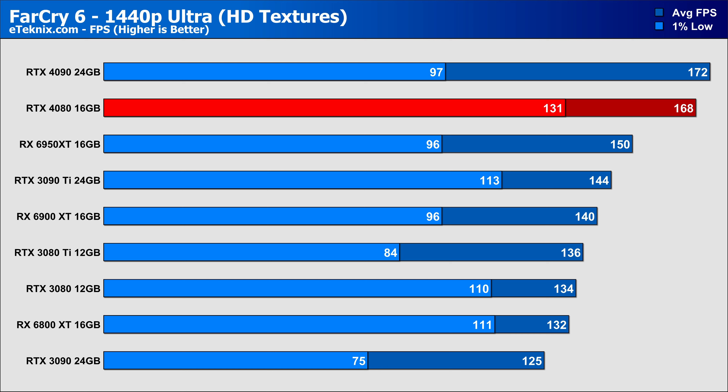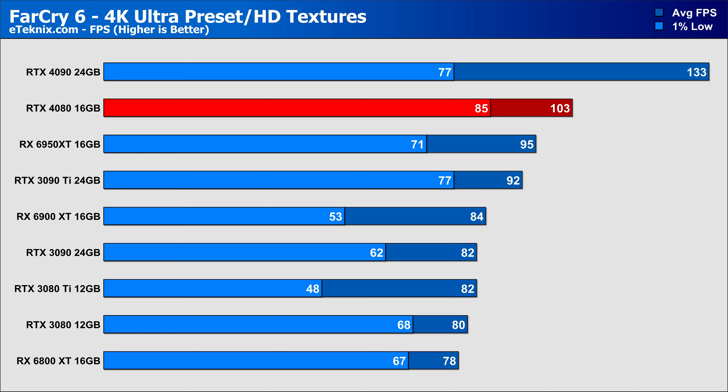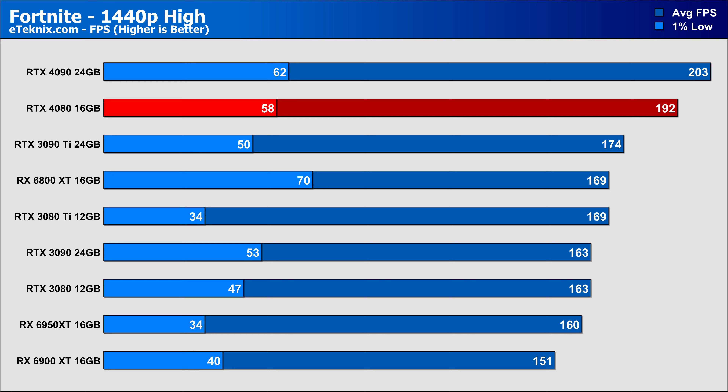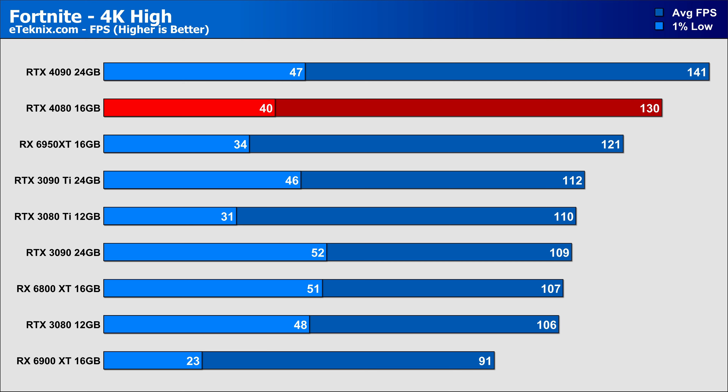In Dying Light 2 at 1440p, the RTX 4080 comes in 30% faster than the 3080 Ti and holds a 16% lead over the 6950 XT. At 4K it's the same story — 16% over the AMD flagship, 22% over the 3080 Ti. F1 22 has always favoured AMD, and with CPU bottleneck at 1440p you get some unusual results, though the 4080 does show impressive 1% lows. At 4K it retakes position above the 6950 XT — albeit by 4% — with the more important talking point being a 21% improvement over the 3080 Ti.